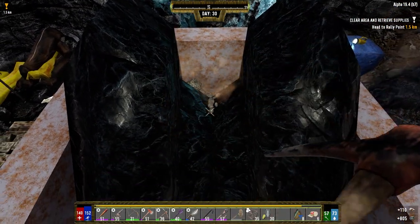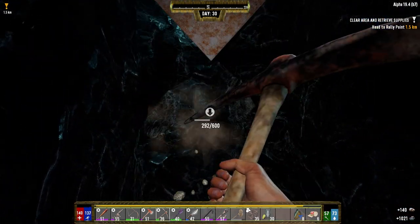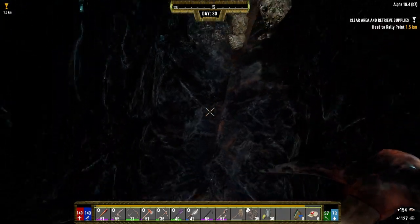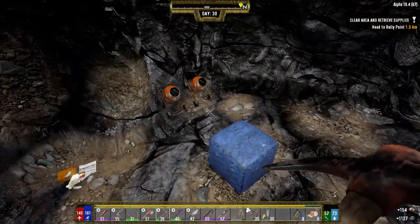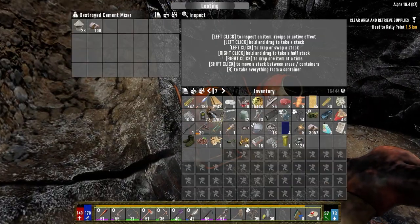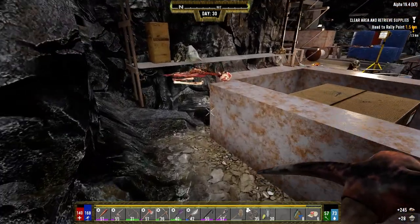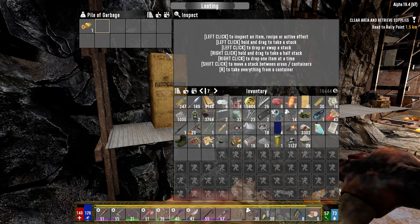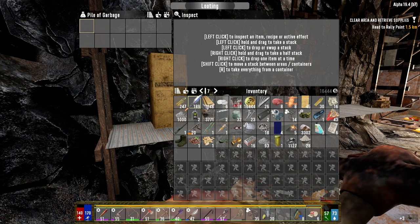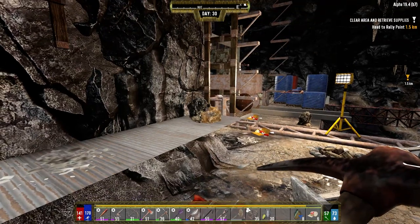Alright, no crates under here. What do we got in here? Nothing, nothing. I know this does go down, but I don't think I want to go further. We got the main loot.